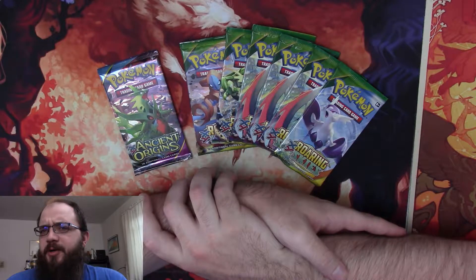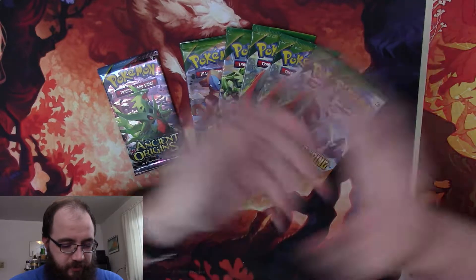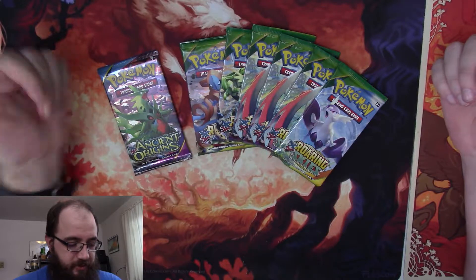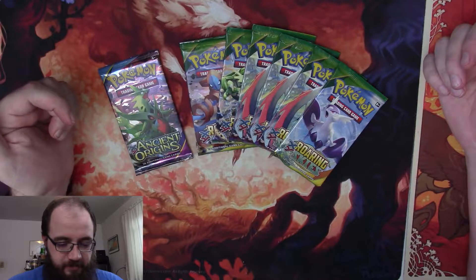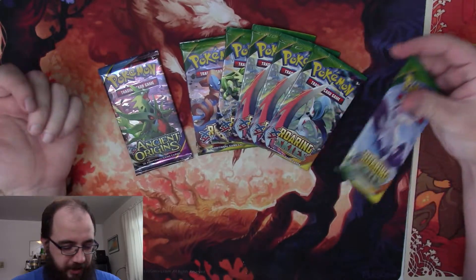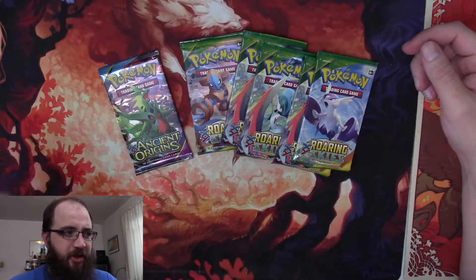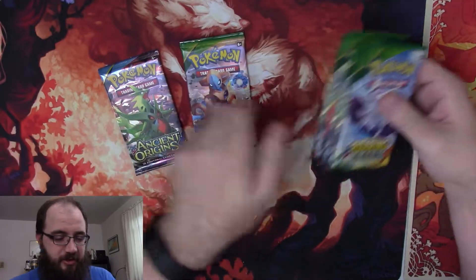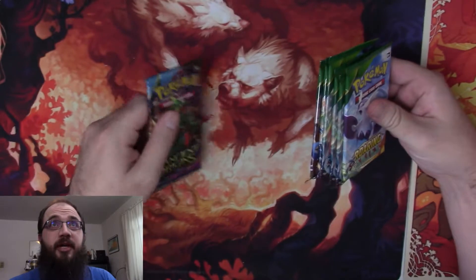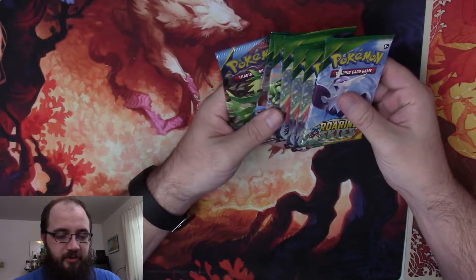Hello everyone — back with more Pokemon. We have some wonderful ancient stuff, some random good old XY Roaring Skies, and Ancient Origins I picked up randomly at Target, because why not. They weren't super cheap, but we don't see these every day. Anyway, let's open them up and see what we get. Let's start with Ancient Origins.